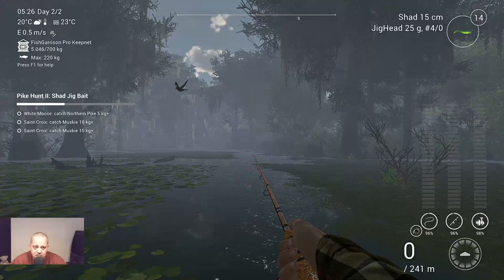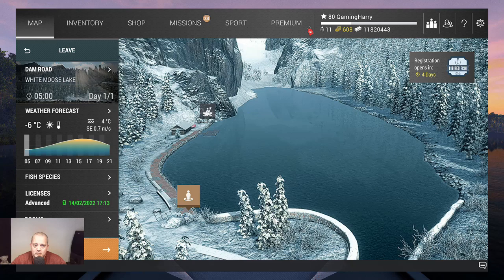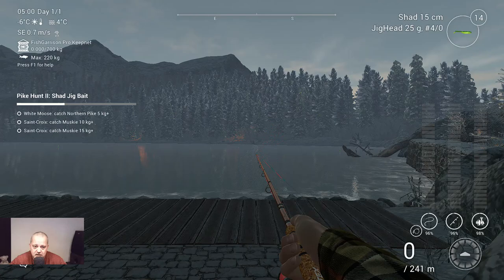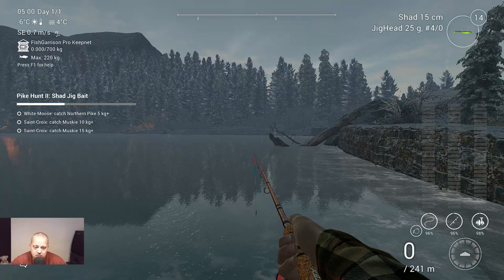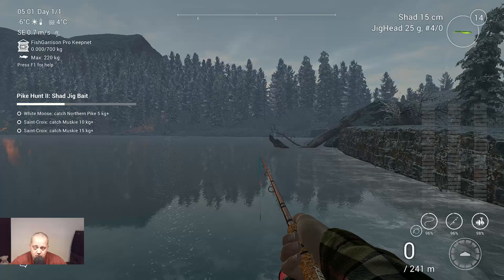Let's see if we can catch a northern pike bigger than five kilograms. Welcome to White Moose Lake! I'm gonna spawn on this spot here - that's where I always go when I want pike here. I think we can catch them now also. I just walk to this side and you see a marker there - that's the area where I normally cast. I didn't fish for pike here with shed before, but I think we can catch them. As soon as I got them I'll share the marker and what shed I used.